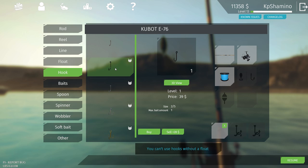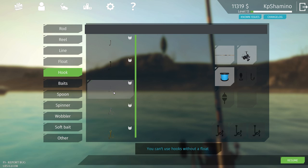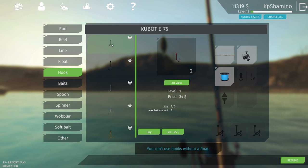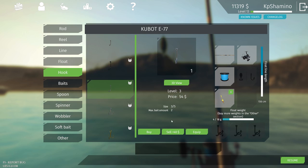Oh, I don't have it. How is that possible? I think it's a little bit buggy at the moment. Yeah, this is a bug — you guys see it? I cannot equip it. I need the float of course, Jesus Christ. Okay, let's get the float, let's get the hook. Yeah, the game was saying it to me.